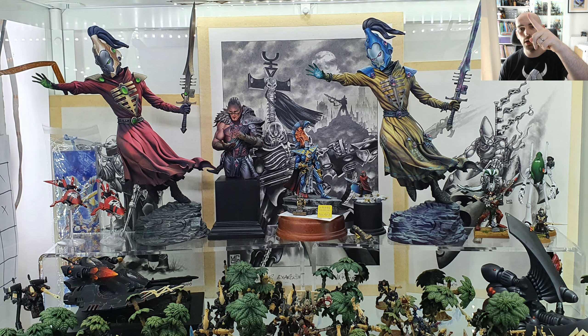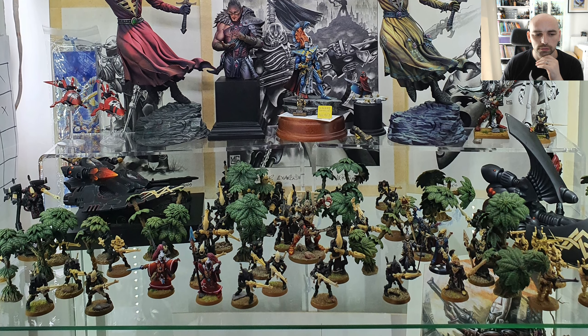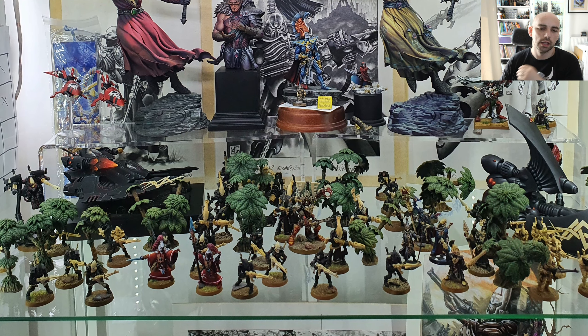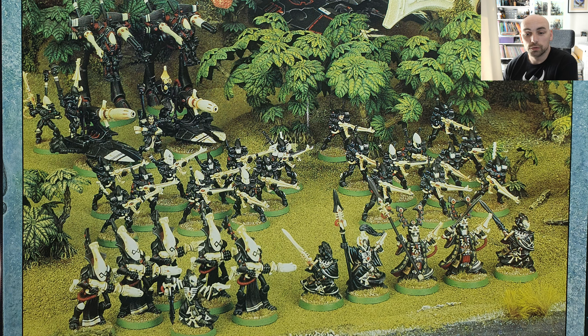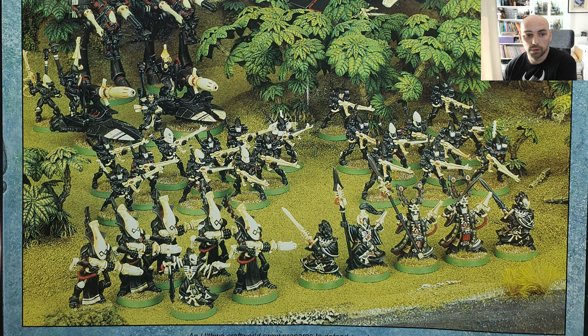I need to zoom out a little bit to show you. This is basically the top shelf in my shelf unit — you can see these two guys obviously here. I've got this rough scene laid out. If you don't like Eldar, this shelf is probably going to be quite offensive to you. If you do like Eldar, it could be a really nice shelf. What I want to do is get rid of everything on this shelf and fundamentally recreate this scene — this beautiful scene. I've got Black Guardians that I did like six years ago.